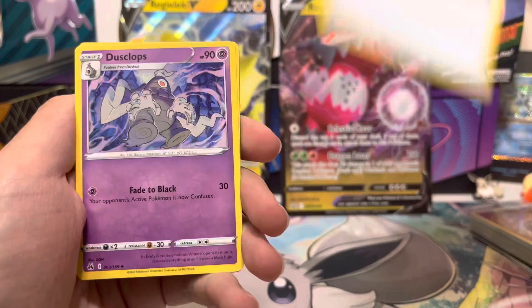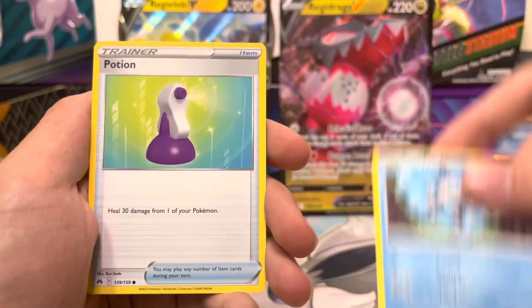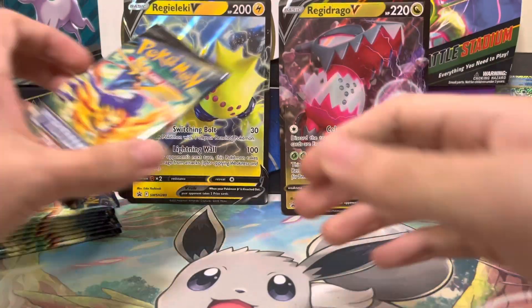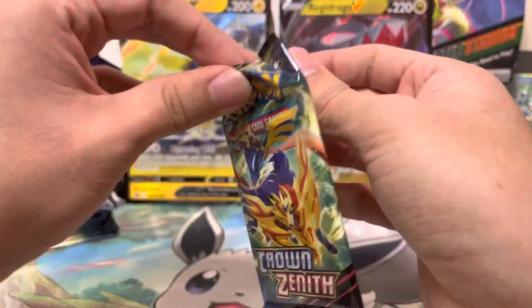Pack one: Metal Energy, Energy Switch, Dusclops, Rare Candy, Sunkern, Galarian Mr. Mine, Potion, Bidoof, Pawnard, Ultra Ball, Ultra Ball, Oranguru. Moving on to the next pack.